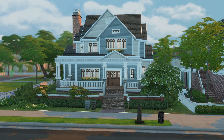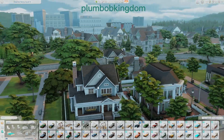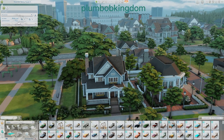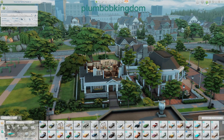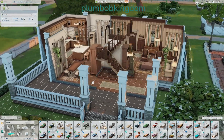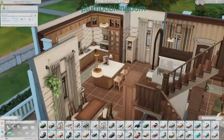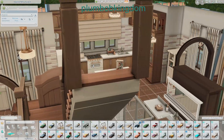The first one I want to showcase is a home by Plumb Bob Kingdom on the gallery. I absolutely love Plumb Bob Kingdom — their houses are absolutely amazing. This is called the Newcrest Family House 4. It has four bedrooms and two bathrooms and costs 102,000 simoleons. I have used this house in so many of my personal gameplays — it's just the perfect family home.